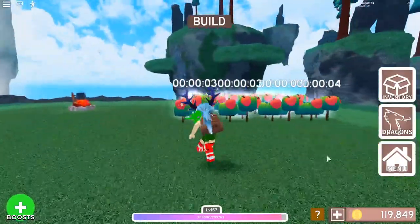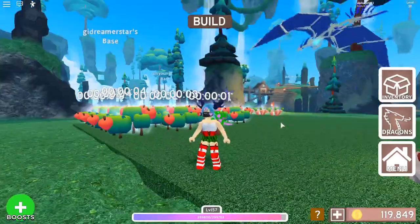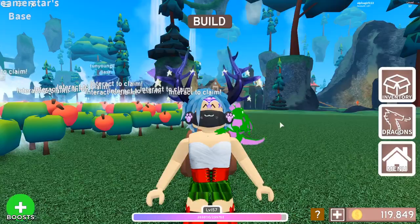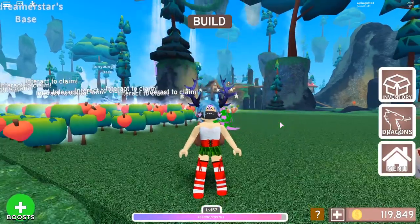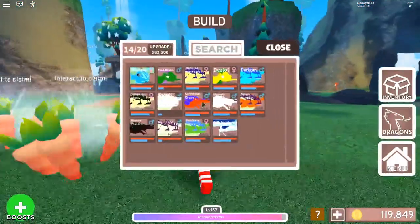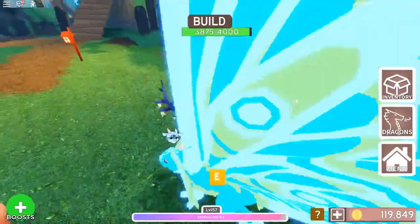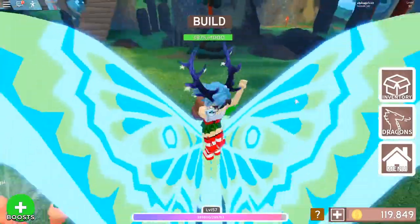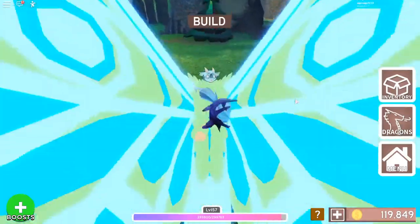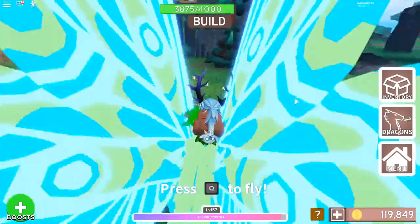So you might be wondering how I have so many coins. I've been grinding — there's a specific way I've been grinding. I'll show you guys this. Let me get to my dragon. Oh, it's ready to breed again — I'll breed that in a minute. Come on, get on the dragon. There we go.